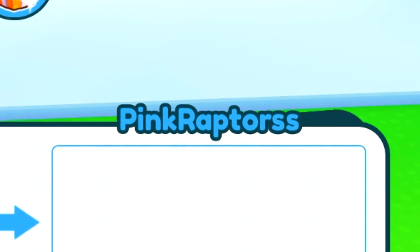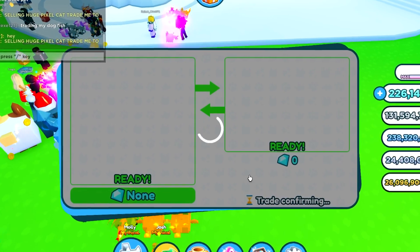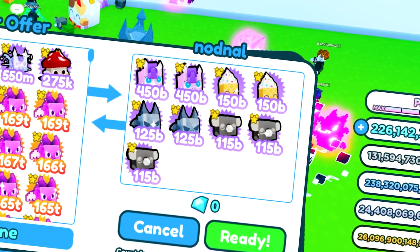Pink says she's new to pet sim, so we're gonna go ahead and just give her four of these pixel demons. Cool, so that's four of them for her.